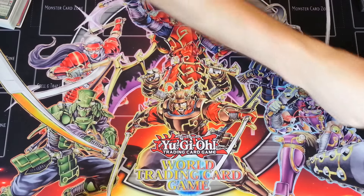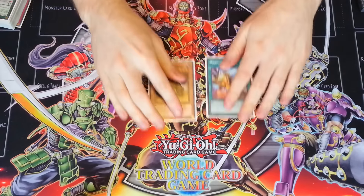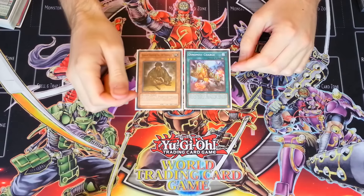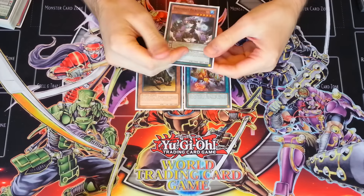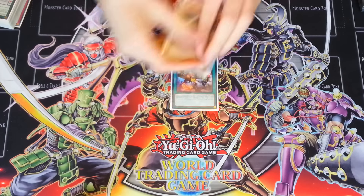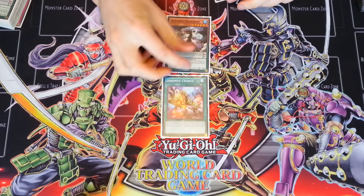The first combo I'm going to show you guys is the plus two combo I mentioned. This is a two card combo. It does require your opponent to have a monster on their field - a face up monster, because you're going to be searching out Brachion. He does require your opponent to have a monster in face up attack or defense position - it just needs to be face up so the card knows it has attack. Basically you're going to activate Dynamis Charge and then search out the Brachion, then Special Summon the Brachion.